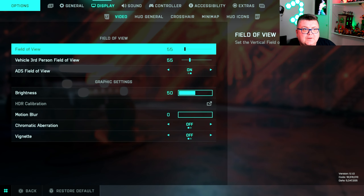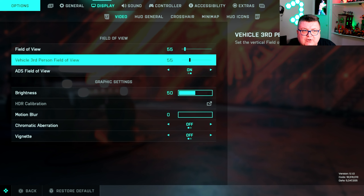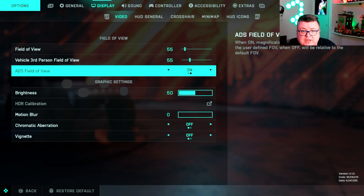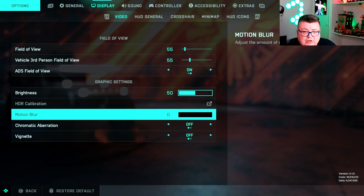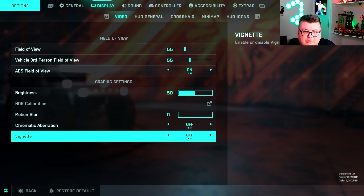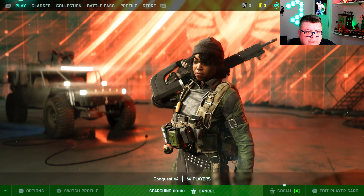There are no graphical settings or anything. There is a field of view mode, vehicle third-person field of view, ADS field of view. You can use the brightness and HDR. I've got motion blur off — I don't like motion blur. Chromatic aberration off, vignette off — I don't like all those extra effects. I just want to play the game. Let's start up a mission.